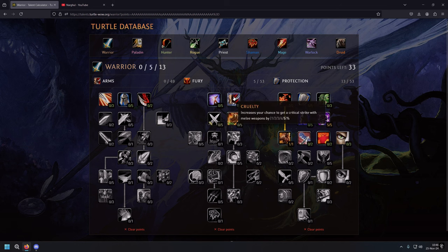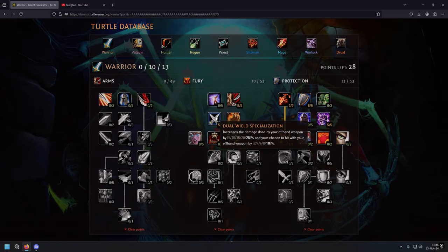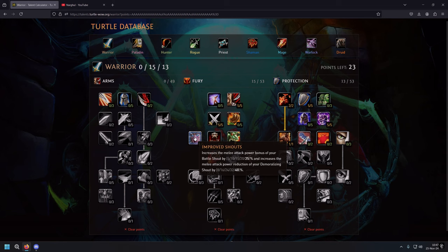Then we have Last Stand — you guys know what that is. Over in the Fury tree we have Cruelty, 5/5 — 5% crit chance. We have Dual Wield Spec, which is really amazing — increases the damage done by your offhand weapon by 25% and your chance to hit with your offhand weapon by 10%. That's huge. Improved Shouts plays a big role — increases the melee attack power bonus of your Battle Shout by 25% and the melee attack power reduction of your Demoralizing Shout by 40%.